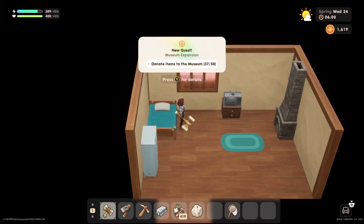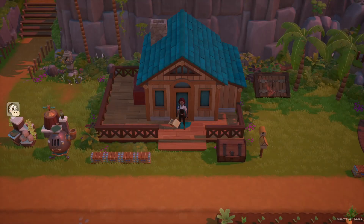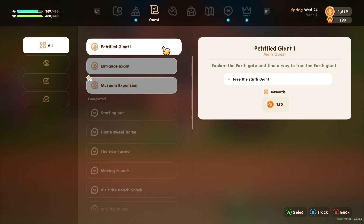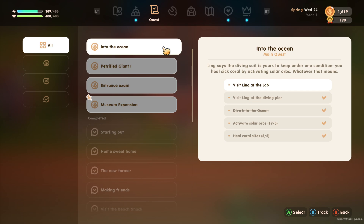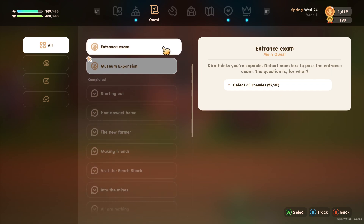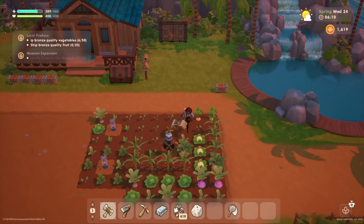Hello everyone and welcome back to Coral Island. My name is Melanie B, it is now Wednesday the 24th of Spring. Let's check out our task and quest list. We have: explore the earth gate and find a way to free the earth giant, local produce to ship, we haven't done that one yet, it's at the lab. We still need to finish Meat Lane to complete the free-the-earth-giant quest. Museum expansion is still in progress too.